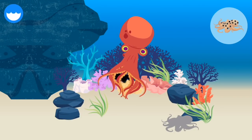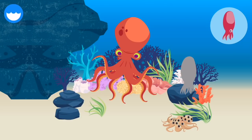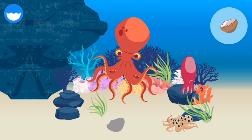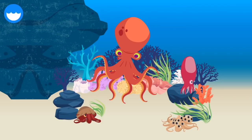An Octopus can tear off its own arm. You've built a giant Pacific Octopus. Blue-ringed Octopus. Seven-arm Octopus. Coconut Octopus. These are all octopuses.